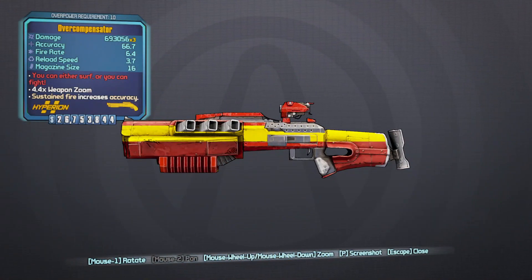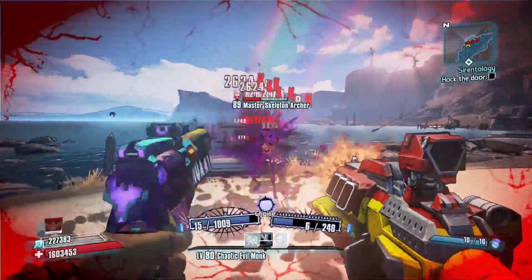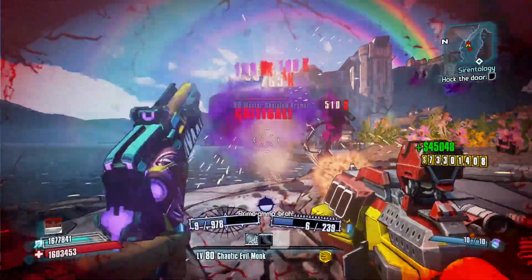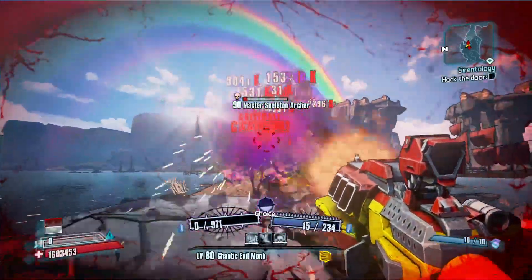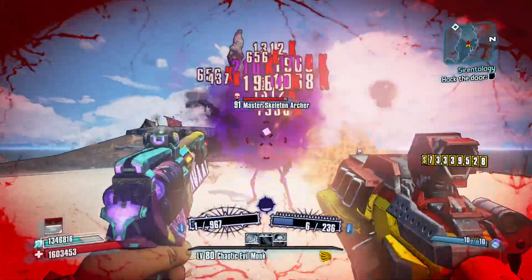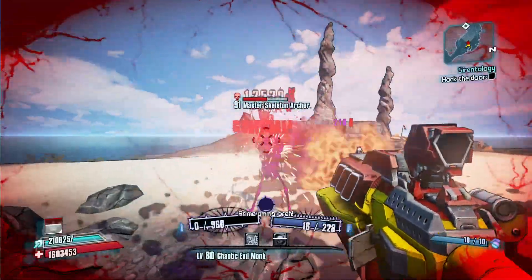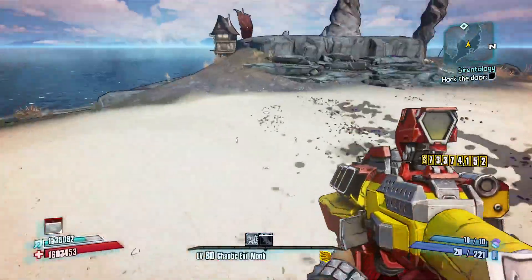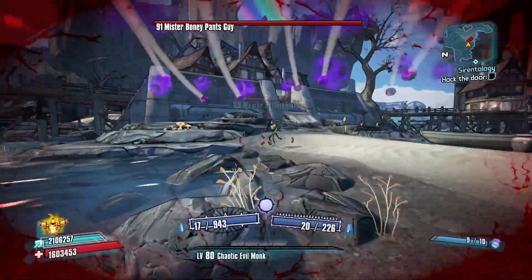Now let's jump into the gameplay and go through the wiki. The Overcompensator is a legendary shotgun manufactured by Hyperion, added in the Commander Lilith and the Fight for Sanctuary DLC. It's obtained from the mission Chief Executive Overlord. It can come in any element. Unfortunately, the one I had had no element. You could also dashboard or quit out of the game when you go to turn in that mission if it's a variation you don't want — just close out of the game, don't save and quit, and you can always come back and try again until you get the one you want.